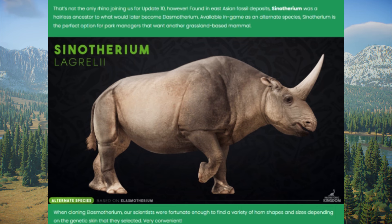One rhino isn't enough — we'll have another then. Here we have the Sinotherium, which is an ancestor of the Elasmotherium. This is a hairless rhino and I think it will suit the grassland biome very, very well.